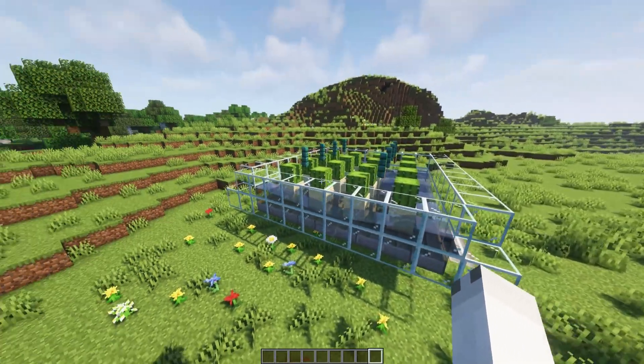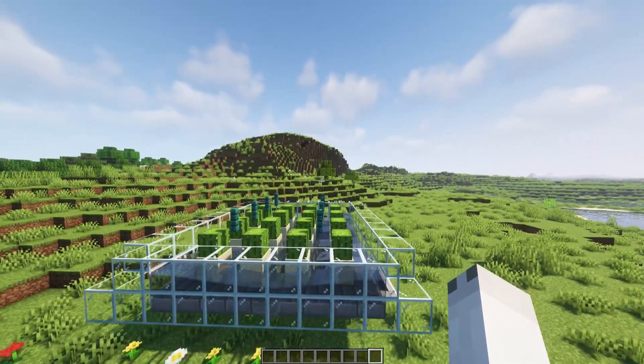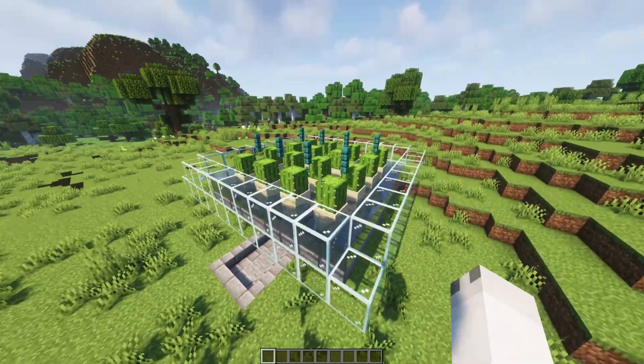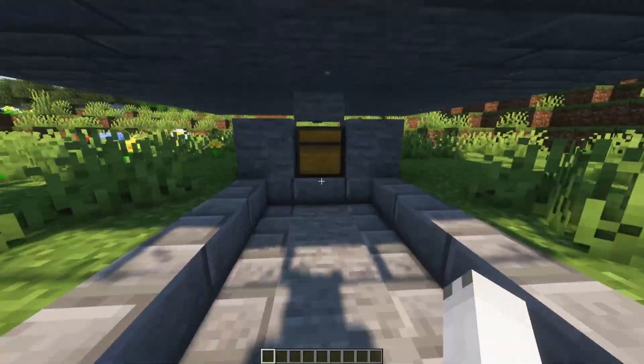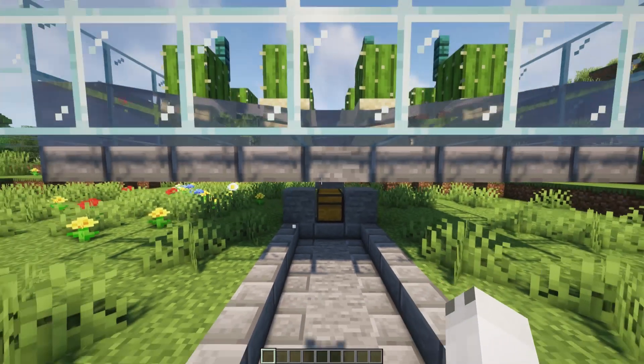If you put this in your world and then want to get more cactuses later, you can stack more layers on top of this and I will be showing you guys how to do that. This farm uses a very simple mechanic to harvest the cactus — I'll be going into that later. As you can see, it harvests them pretty quickly. This has been running for about half an hour and has gotten 23 cactuses.